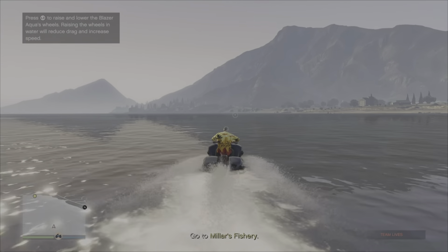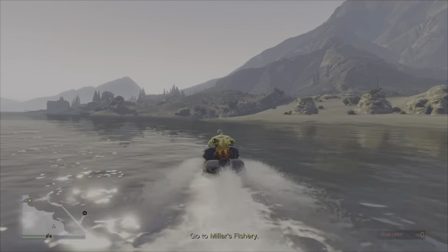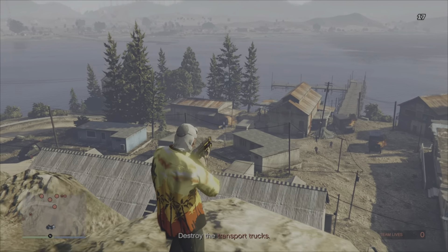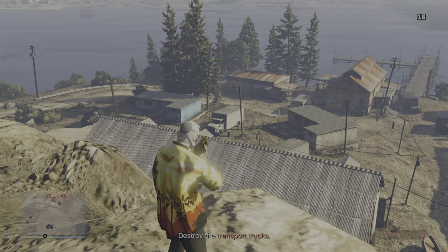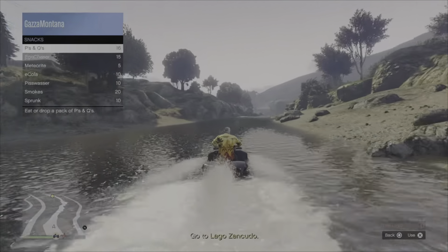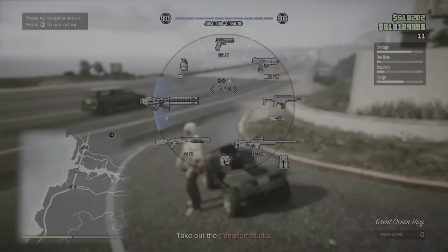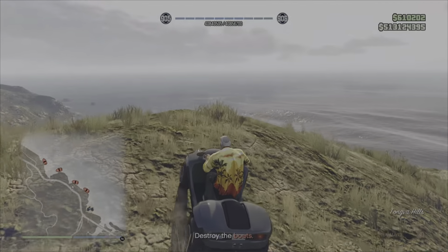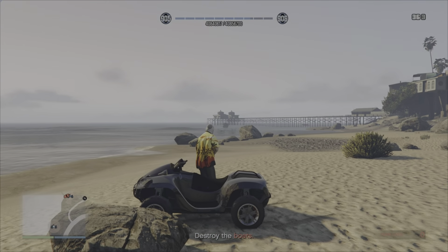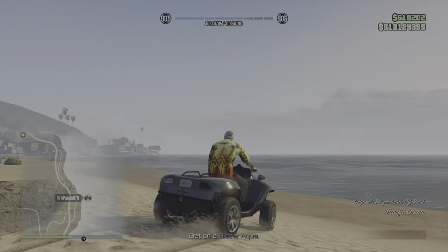Next mission is Clean Up Op. You have to get on the Blazer Aquas — quad bikes that can go on water. Press L3 to go into boat mode when you're on the water. At the first location, Miller's Fissory, blow up the transport truck from that position. Then head towards Fort Zancudo along the river and blow up four more transport trucks that are driving around. Split into two teams. Use an RPG, Railgun, or Explosive Sniper Rifle to take out the trucks rather than the Blazer Aqua's guns. Then take out a bunch of boats along the sea, again using the Railgun or Explosive Sniper Rifle. Then take the Blazer Aquas back to the drop-off point — mission complete.